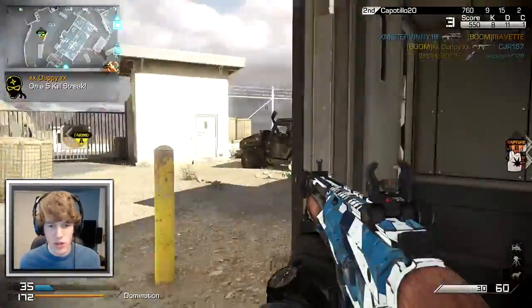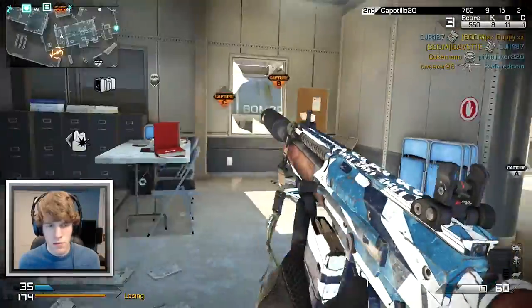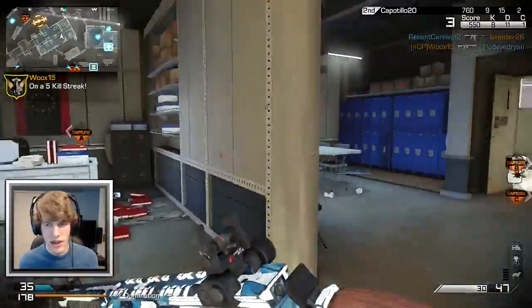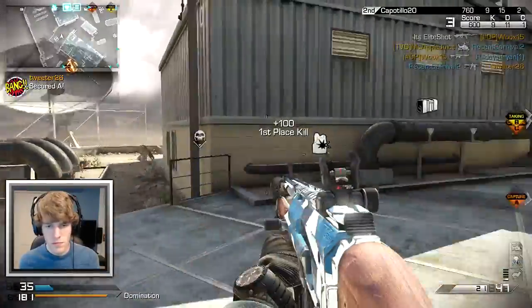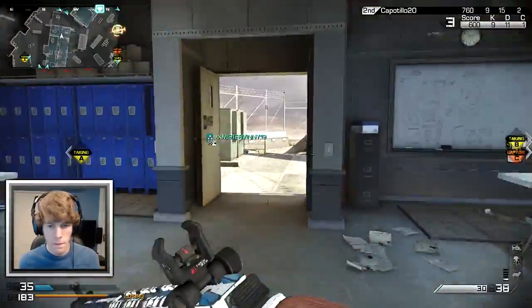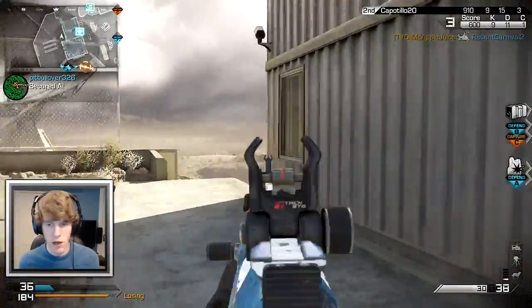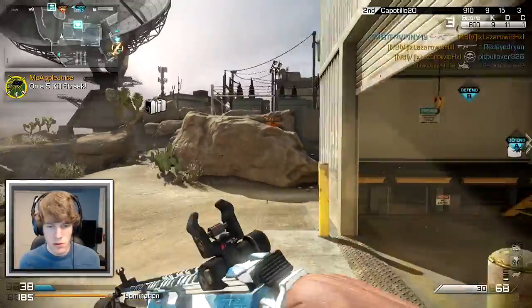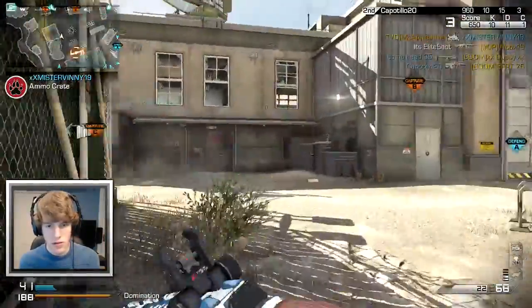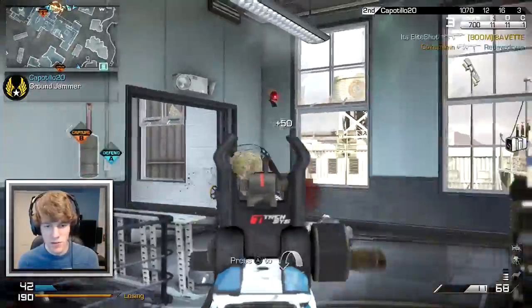I'm watching my teammate cap A because I want to try and defend him while he does it. The coast is clear. Let's try and take this dude out. And all these guys seem to be hiding until we start capturing the flag. Sit down. I'm only camping here because I kind of have to with that thing in the air — don't hate me. I'm moving out though. There you are — where's the rest of your entire team? Are they all with riot shields camping? I think they are because I hear a riot shield.